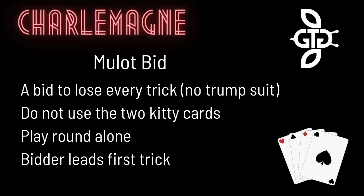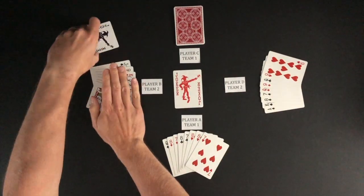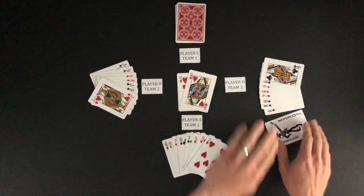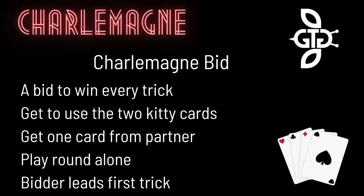A bid of Mouleau means a player will play without their partner and try to lose every trick without using the kitty cards. There is no trump suit when playing a Mouleau round, but the jokers are still considered trump and will outrank all other cards. If a joker is led, the player with the other joker must play it. If a player has a joker and cannot follow the lead suit, the player must play the joker. A bid of Charlemagne means a player will play without their partner and try to win all eight tricks.